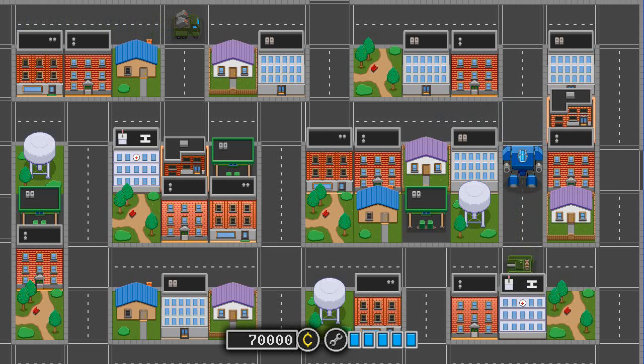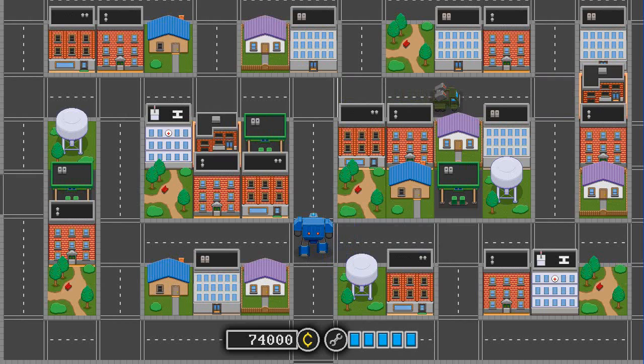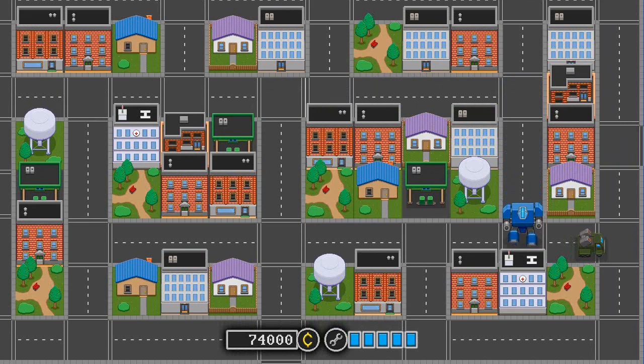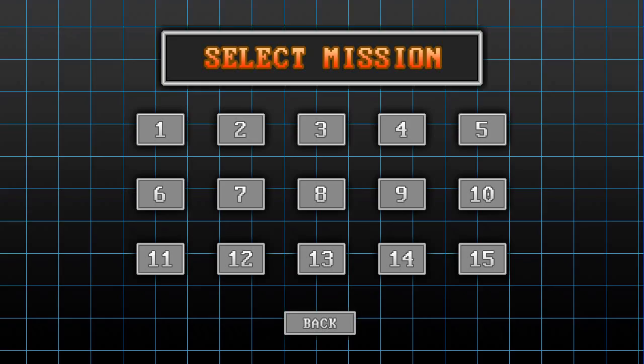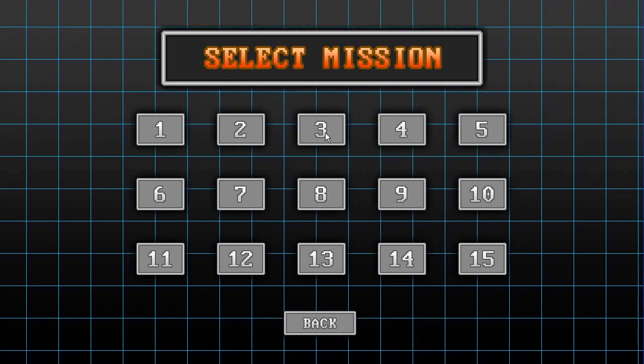There's a little bug where those two tanks were on top of each other — I don't know why that happens. When there's a large variety of enemies, like seven different enemies on screen, they behave normally and their collision detection is fine. But when you've got seven of the same enemy, for some reason it just can't handle it and causes some weird things. We didn't destroy any buildings that mission, which is good. That type of mission, where there's a set number of enemies that come on screen, makes up the majority of them.